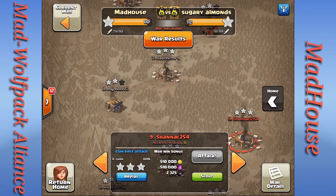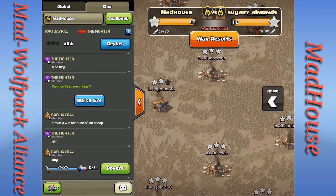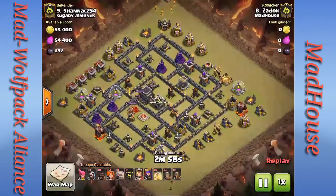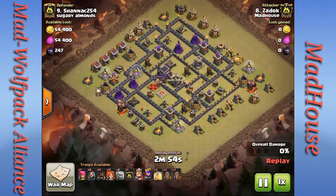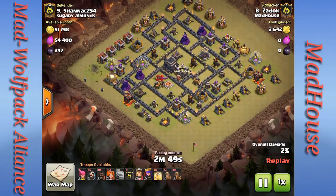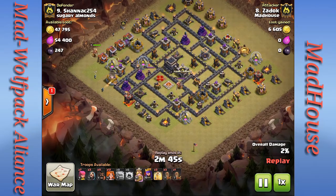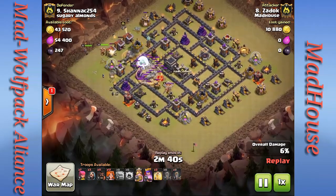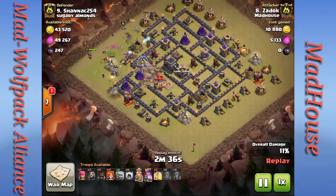The next attack I want to show you is Zadok getting a three star on their number nine. He drops his golem on the nine o'clock position with two wizards to create a funnel, drops a CC golem and three more wizards at the top end of that funnel. Heroes are down, he's tripped a tesla, and drops a quad quake to open up a path into the core.